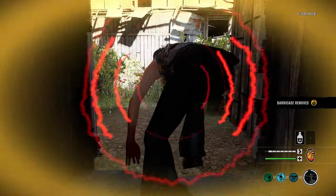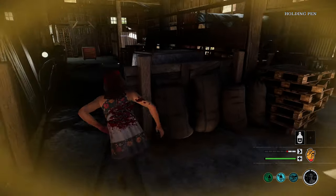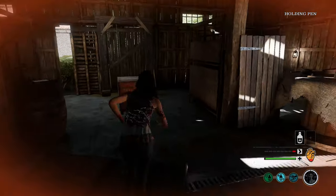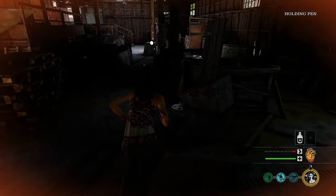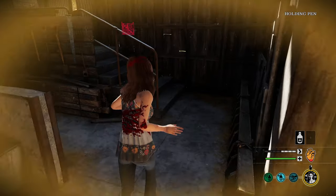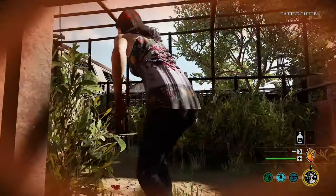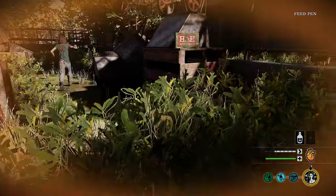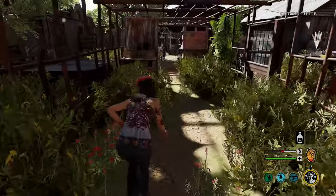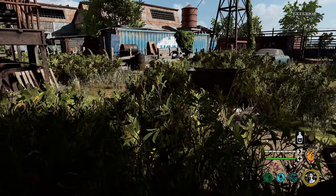Then we go out here and recoup some stamina. The Cook is after us but that is fine — we can head all the way to the opposite side. We should be fine even though those two are chasing me. We head back and maintain the chase, get some stamina back — there we go, stamina recovered. We go through here quickly; let's see if they leave me now. They do — life is beautiful. This is really tall grass so I don't think they'll see me here.